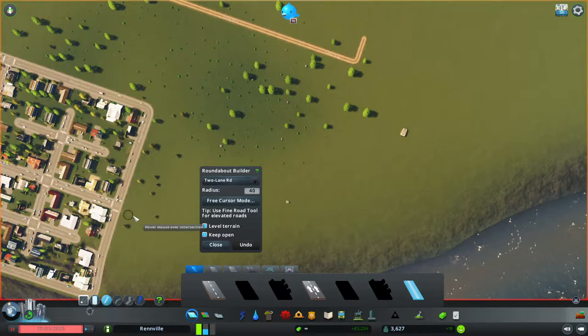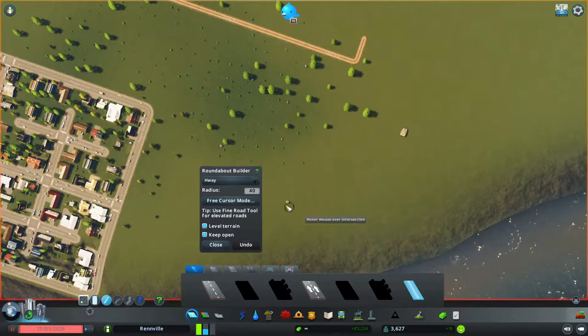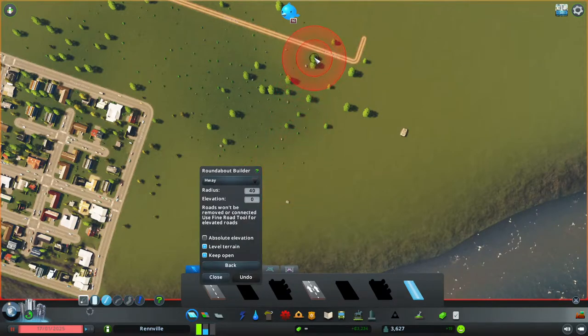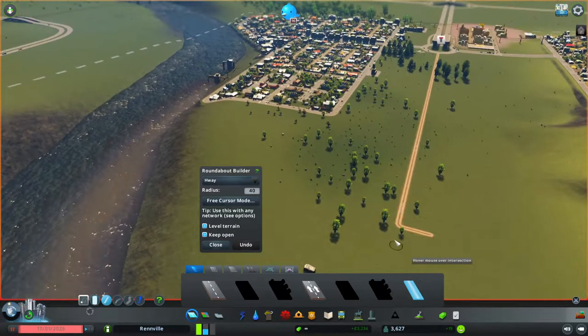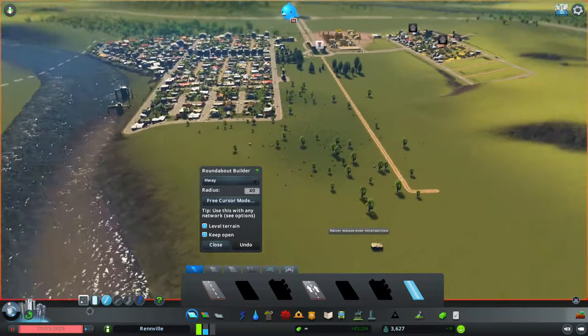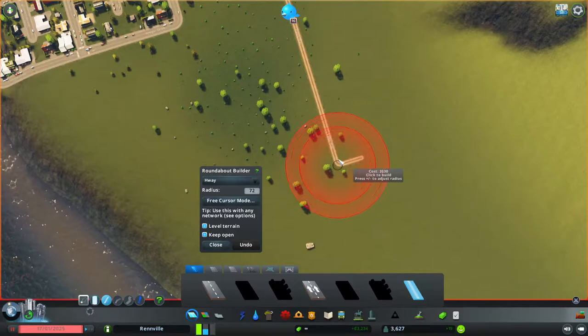Click the roundabout builder button and choose the road for the roundabout — we want to use the highway since it needs at least two lanes one way. We don't want free cursor mode; this mode snaps to an intersection. We want it to level terrain so if it's not quite flat it'll level it when building. Keep open just means keep the roundabout builder window open. Remember you can use plus and minus on your keyboard to size it; on console you don't have this mod so you'd have to build the roundabout yourself as shown in episode 2.